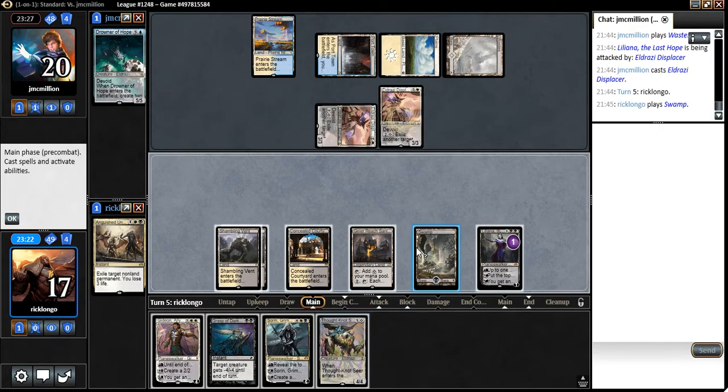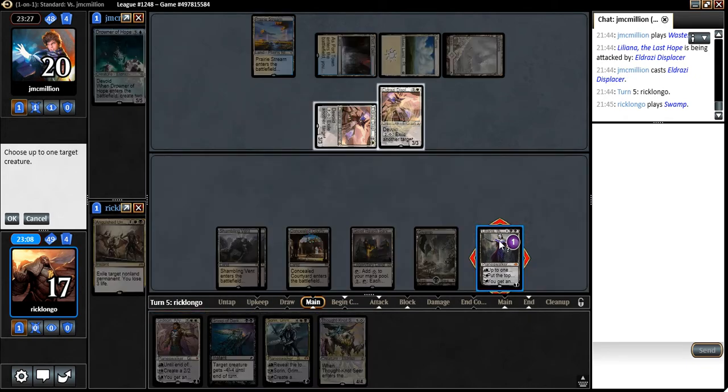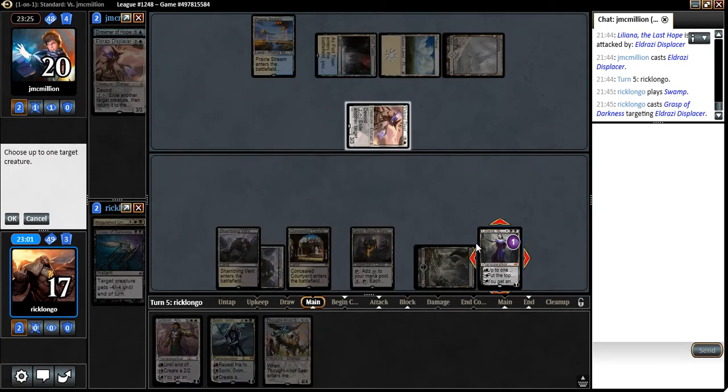Anything else that I do here, I actually lose my Planeswalker, because he'll have a colorless mana to exile any creature I play — a Thought Knot Seer or a Gideon. So let's do this. One, two. And I guess we get to play a Gaea's Cradle Sanitarium if we really need to.